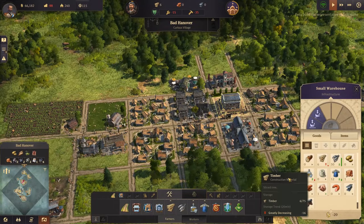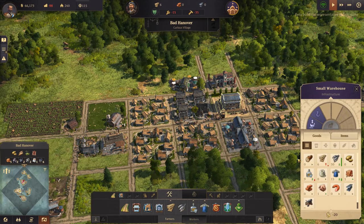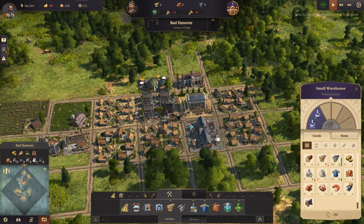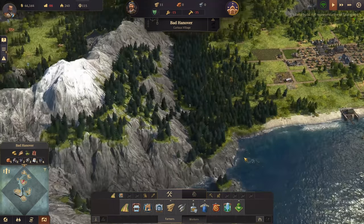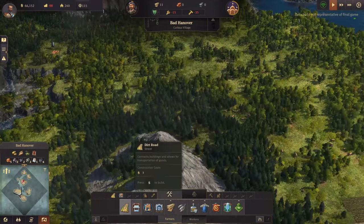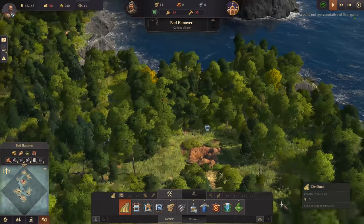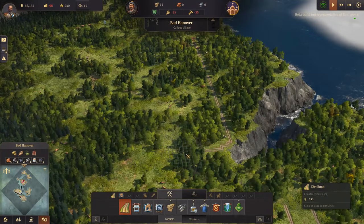How are we doing here? We've got plenty of fish, schnapps are on the rise. Where's the next nearest clay deposit? There's one way over there, so I just need to drag a road that way. Oh, there's one right up here - actually quite a few up there. Straight roads are the best roads.